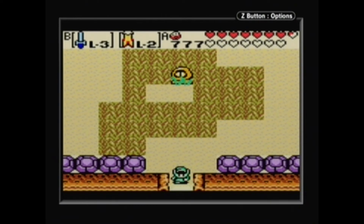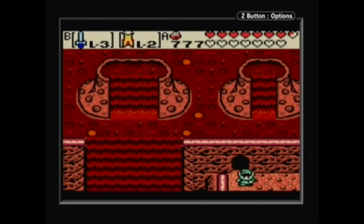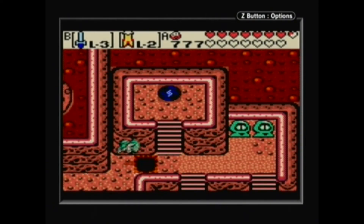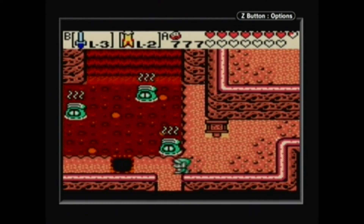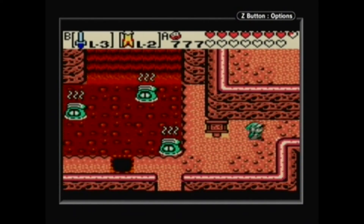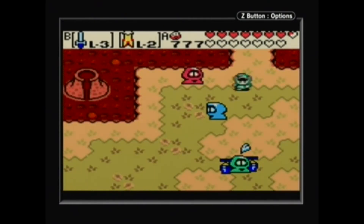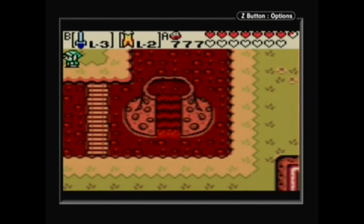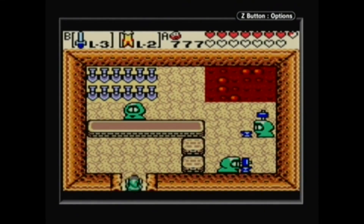Now then, we've only got two more to do — thank goodness. One is with the diver in Sunken City and the other is the smithy, so we're already here — let's stay here. I forgot where to go though — where is the smithy? I don't remember. Well, let's just keep looking, I guess. I don't think this was the smithy but I'm going to check. This was the smithy — oh my gosh.